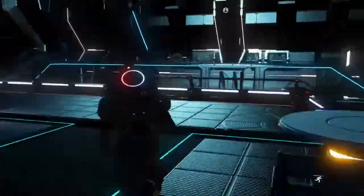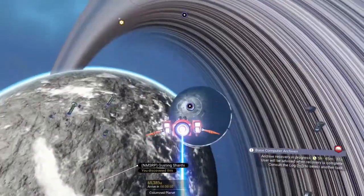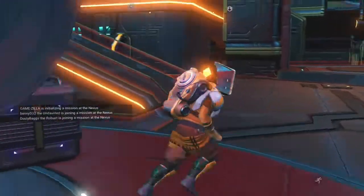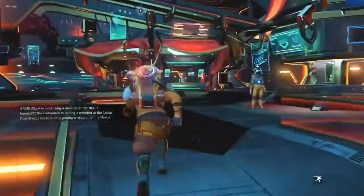Now get in your starship and leave the space station. You can immediately call in the anomaly if you have it unlocked. The anomaly is a pretty amazing place — it's the MMO side of the game. There's a lot to see: NPCs, extra missions, and other players.